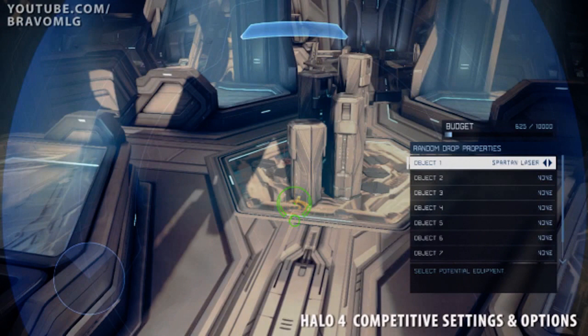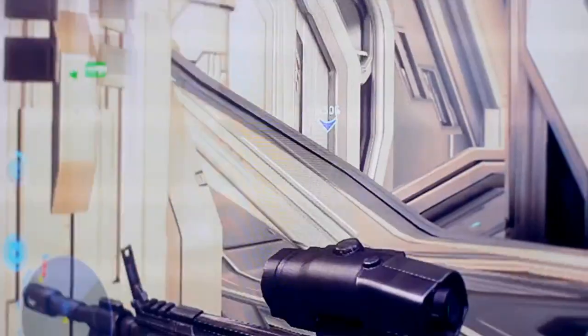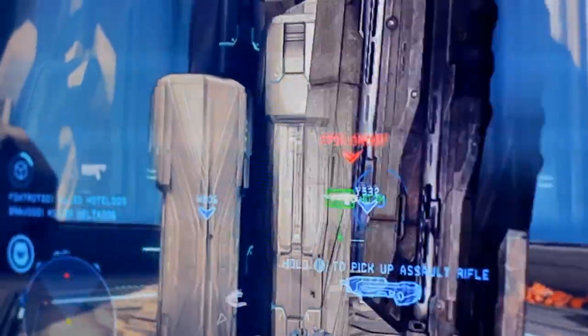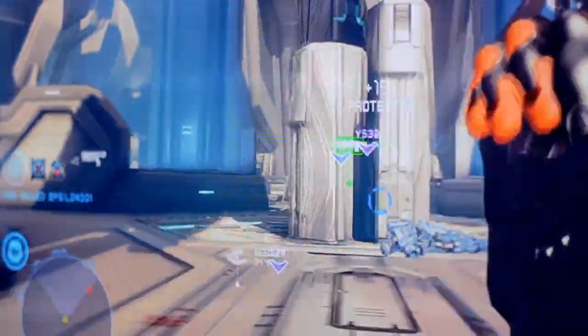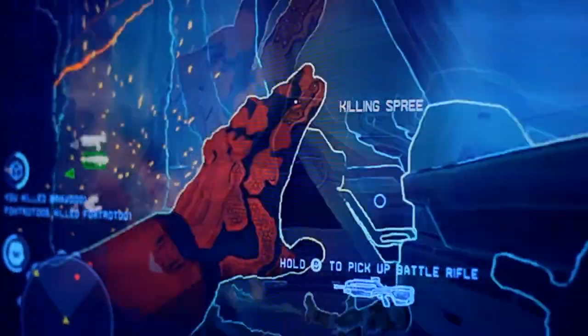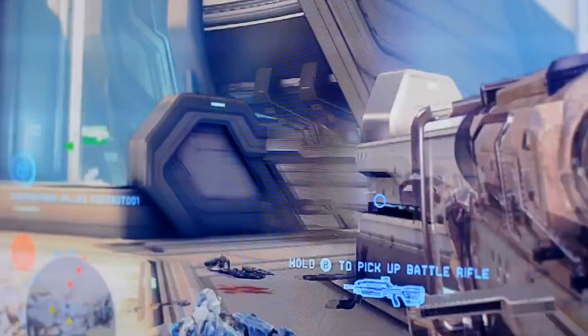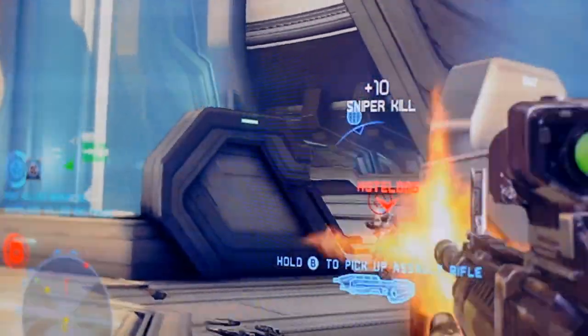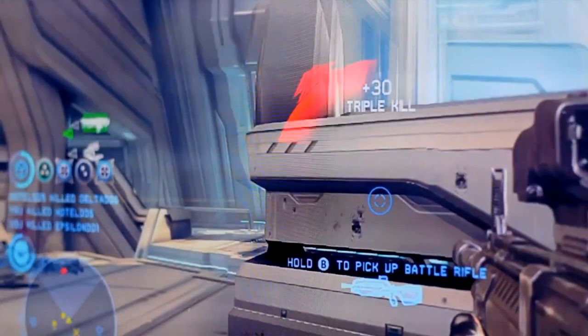Then we have random drops. These are a little different — something we really haven't seen in the Halo games. This is a set point where a random weapon will come to a given location. You can choose 8 different possibilities for the weapon, but you can't control the weight — they are just completely random. So you could have a center spot where it's really likely to be rockets, but there's one chance it could be a plasma pistol. Everyone rushes in and it's just a dinky plasma pistol, and the one guy with the perk that lets him see what's dropping knew it was a plasma pistol, baits everyone, and kills everybody.